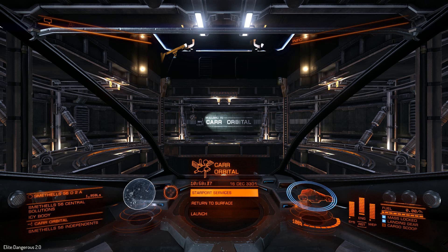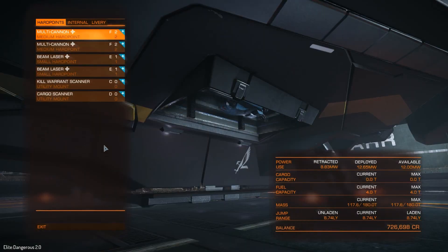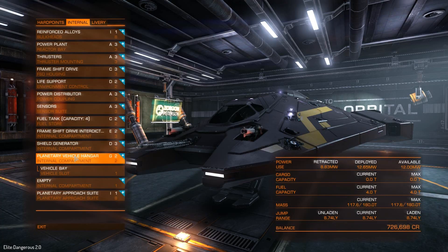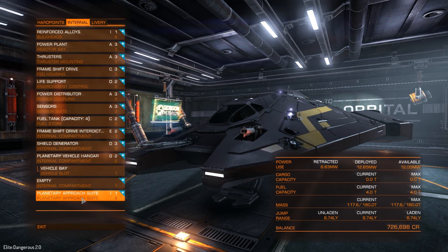I have a checklist here of stuff we need to do — I'll put that in the description to this video as well. The first thing you want to do is head into outfitting and check to make sure that you have a planetary approach suite. It should be installed by default on all of your ships if you have Elite Dangerous Horizons. If you don't have it, you will not be able to land on planets.